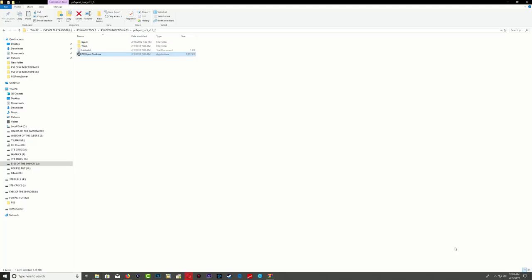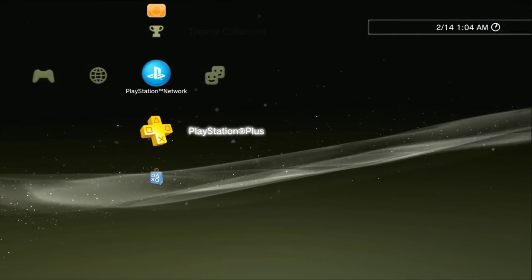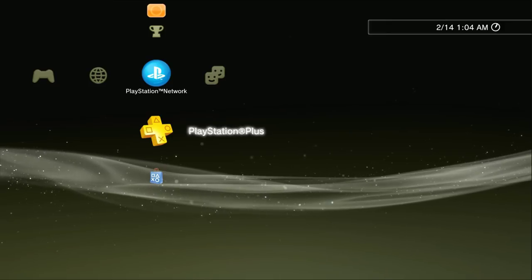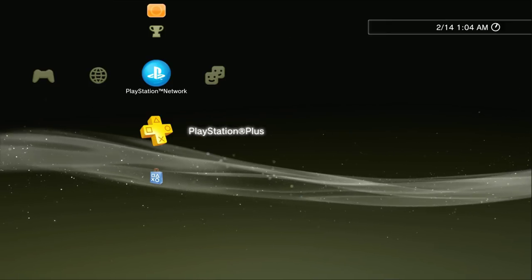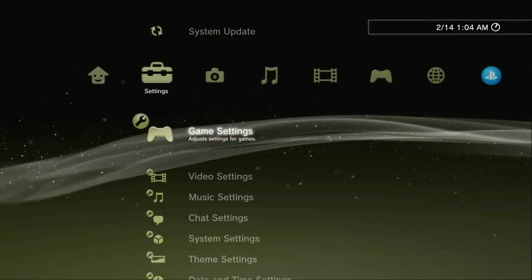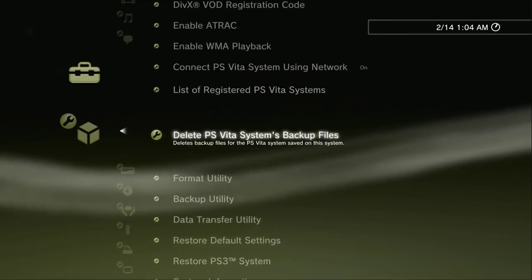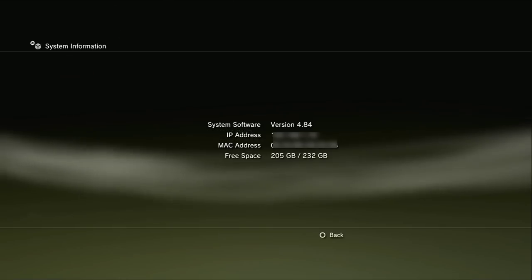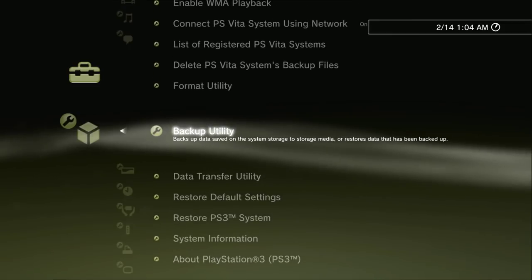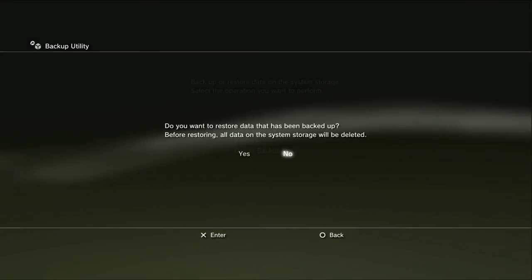Let's eject the portable hard drive and head over to the PS3. I must apologize because my PS3 hard drive seems to be getting old so my PS3 keeps freezing — sorry about that. Let's head over to system settings and I'll show you my firmware. There you go — 4.84. Go back, go to backup utility, restore, yes.